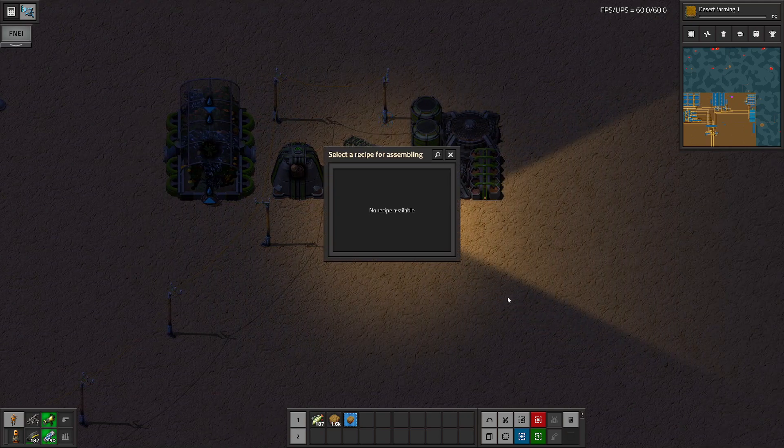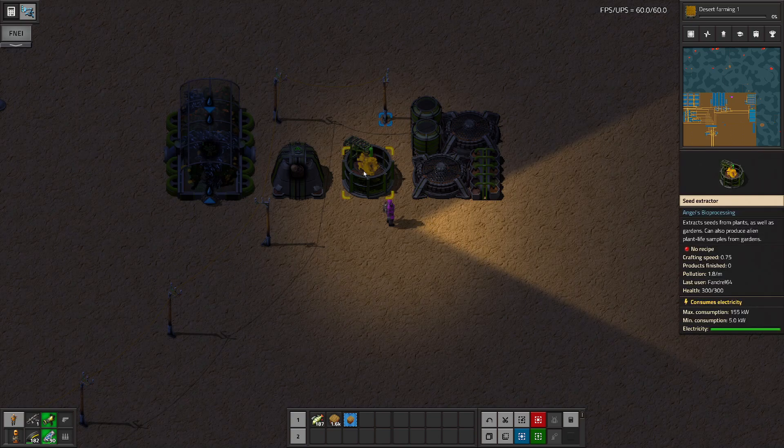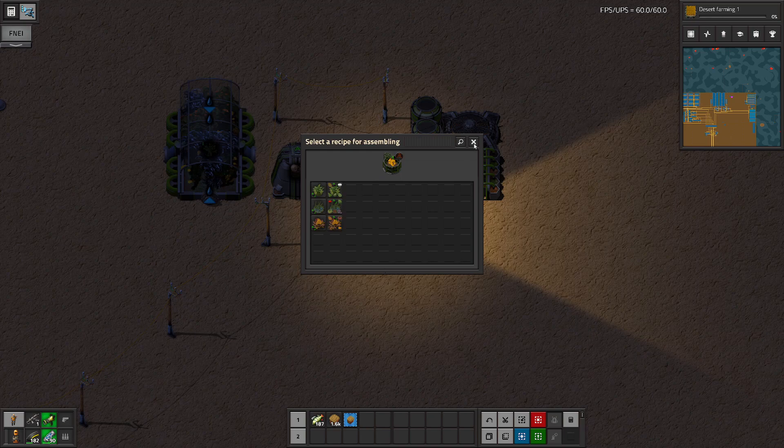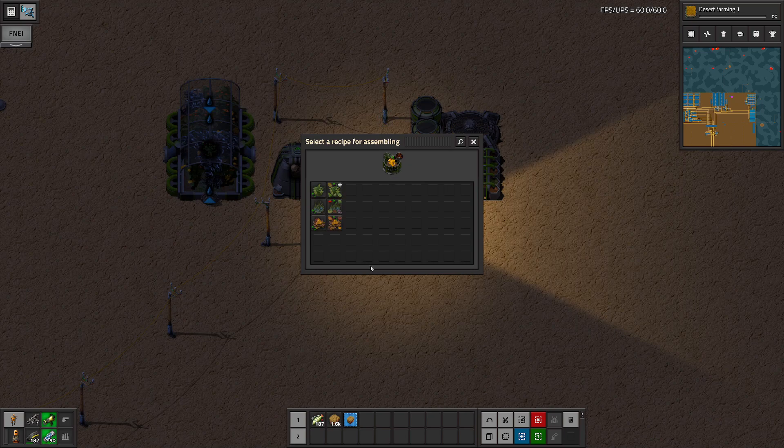This bioprocessor shows no recipes available, so we haven't gotten the tech for it yet. It turns harvested plants into organic intermediate products, but we haven't researched that yet. Then we have the seed extractor, and this is where our choices get a little bit interesting.